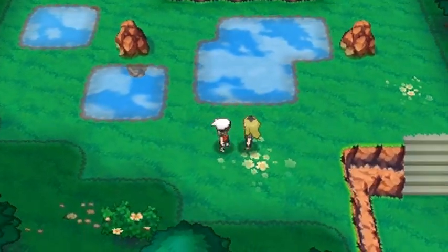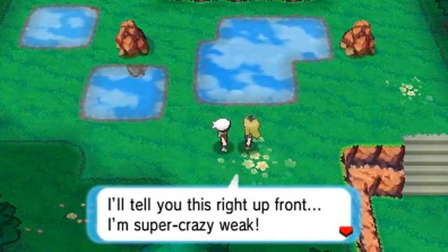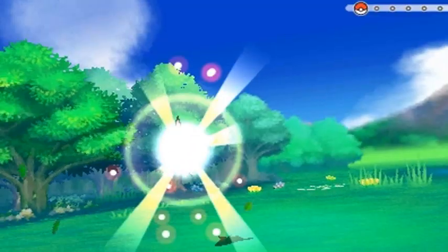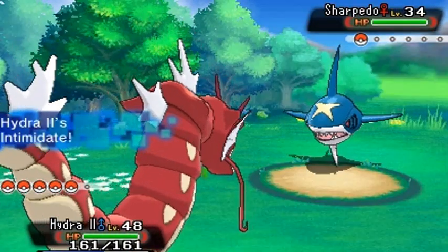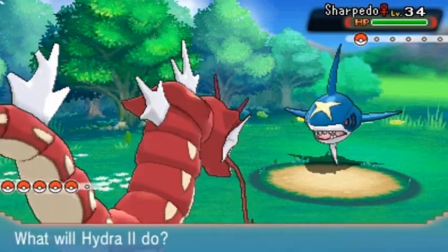We've already defeated that trainer — that song sounds crazy. That was just anti-climactic. Delinquent Charlene wants to battle and she's coming with her Sharpedo. Sharpedo's not that weak — what is she talking about? She must have been smoking the good stuff.